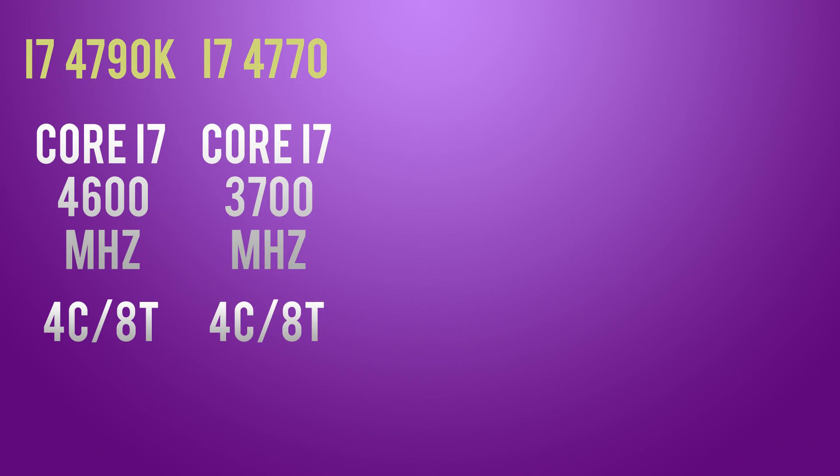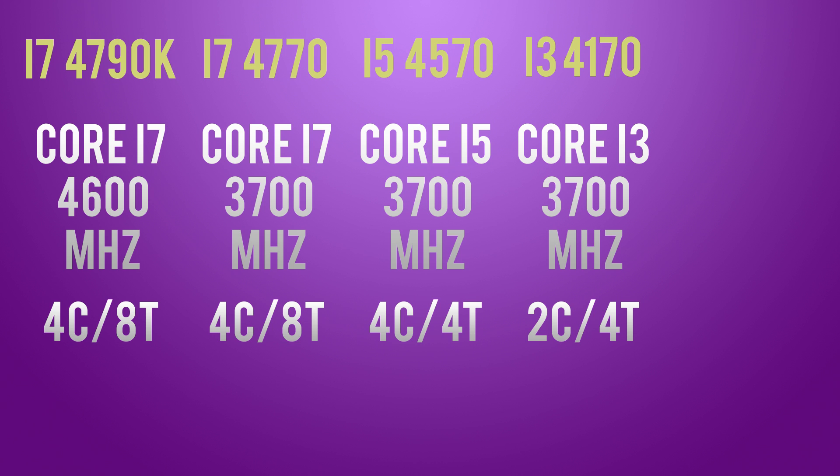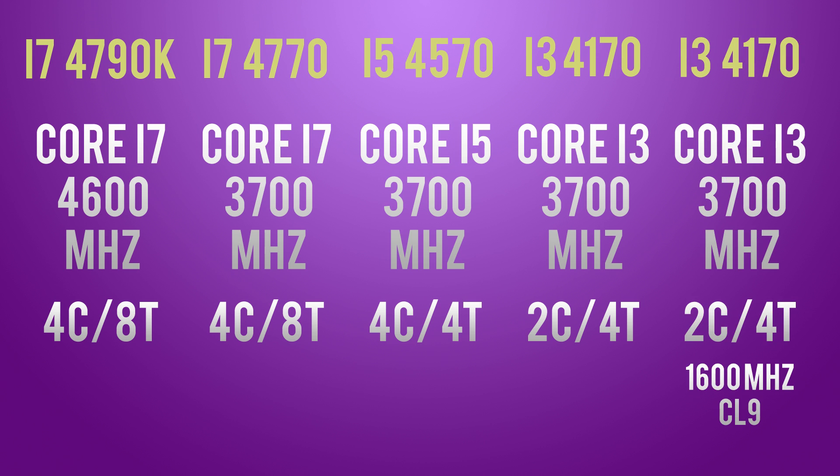Second run I downclocked the CPU to 3700MHz, mimicking a Core i7-4770 non-K. Third step was to keep 3.7GHz but disable hyper-threading, making this very similar to a Core i5-4570. The fourth step was to disable two cores but enable hyper-threading, making this a Core i3-4170. For my last iteration I used the same Core i3 paired with 1600MHz CL9 RAM — spoiler alert, it makes a difference. I also tested with Crimson 16.9.1, which multiple sources say reduces API overhead, more of a silent fix since it isn't stated in the driver log.